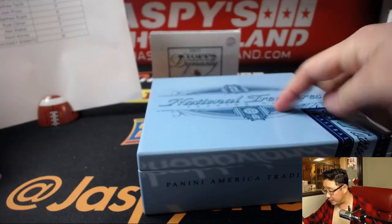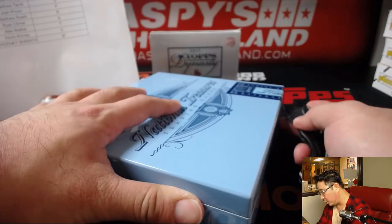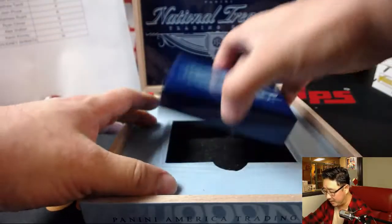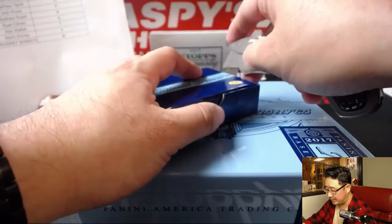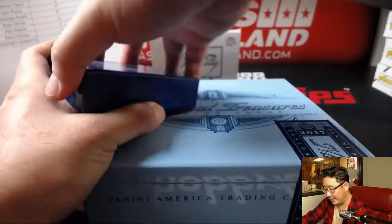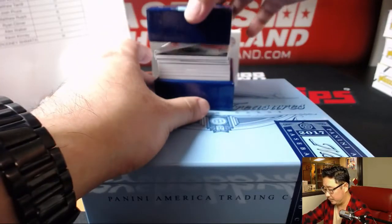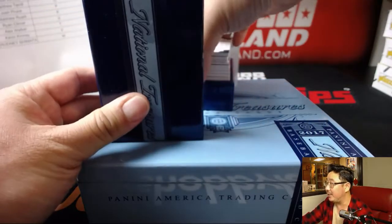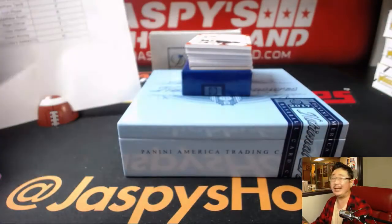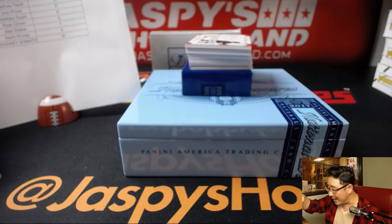Speaking of NT, we have a two box half-case pick your team break on jazbeeshobbyland.com which also has Cyber Monday pack giveaways attached to it. The first two box break is almost single digits, which brings down the price considerably on those pick your team spots. I love this NT too — there are monster hits all over the place. First one is out of five — remember, out of fives and under, that is a train whistle.